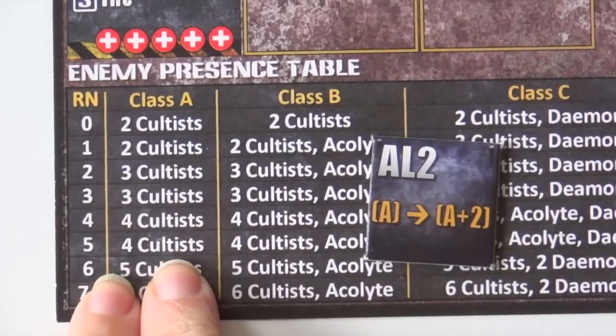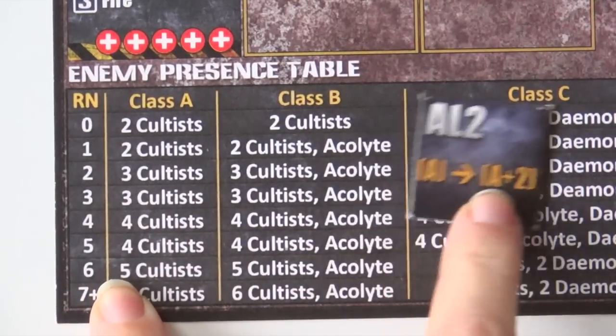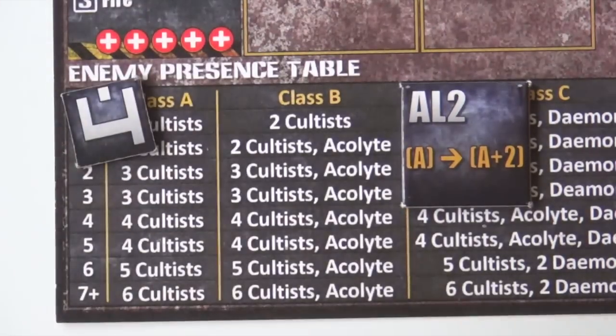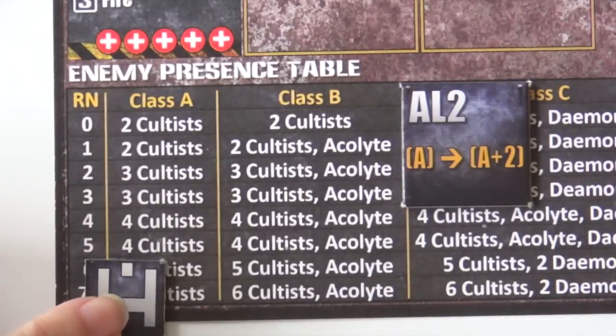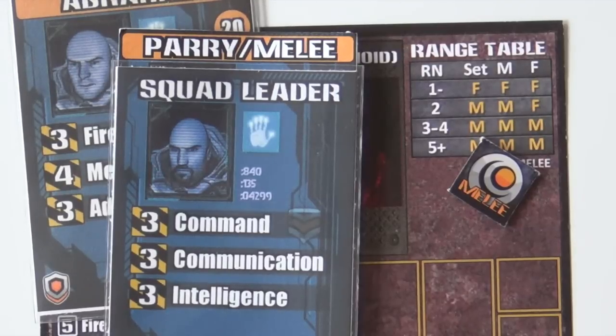All right, so here we are. Normally we'd have to add two but we're in stealth mode, so we only have to add one to whatever we pull. We're going to get five, so that's going to be four cultists. All right, this is it — the big finale! Let's set our range.